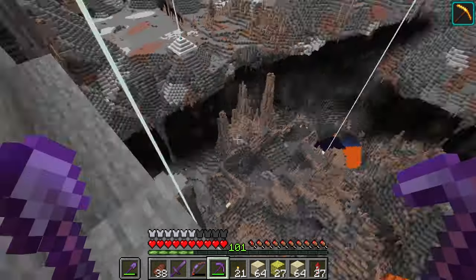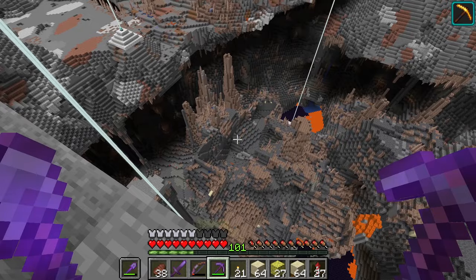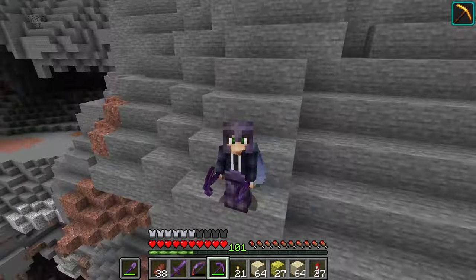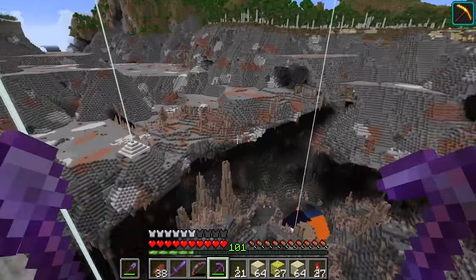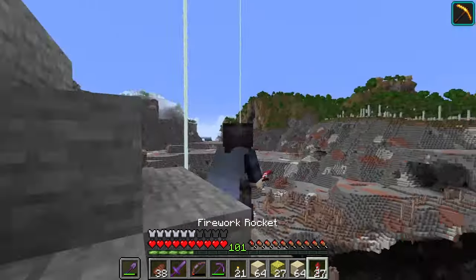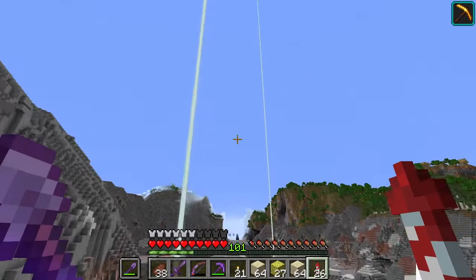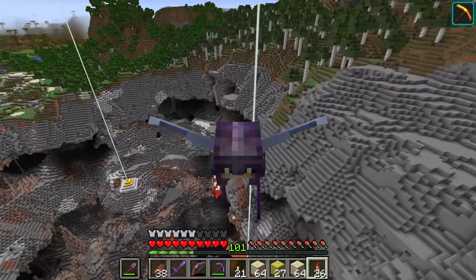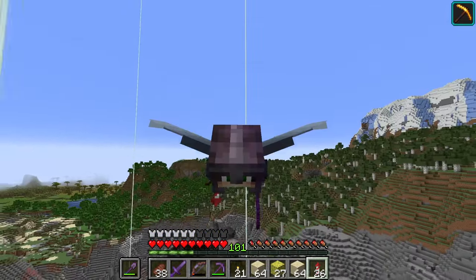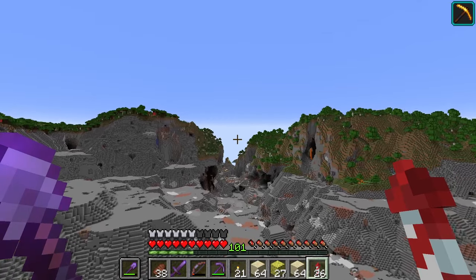Hello people, welcome to the crazy project where I am mining the entire world. Last episode we were working over here, exposing and draining a bit of the aquifer — that wasn't the goal, the goal was to do a massive wall on the ground, but we found the aquifer and drained it. Today we will keep draining. I need to go get some more blaze rods because my supply is very thin right now, then go back to the river and keep the draining mission on. My goal in March is to drain a lot, so let's go.